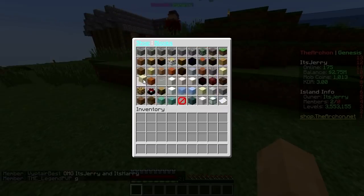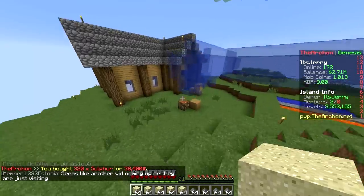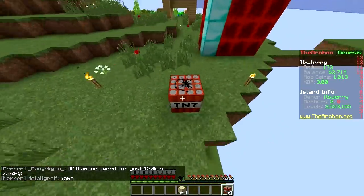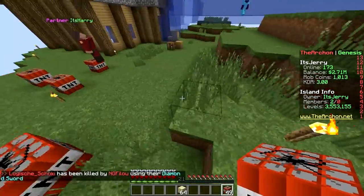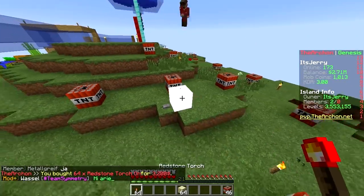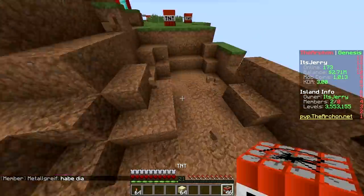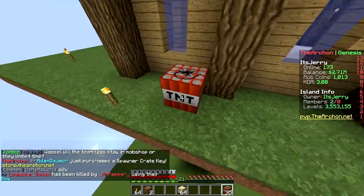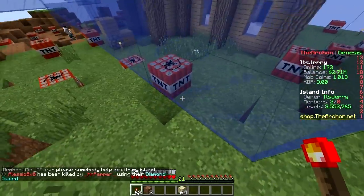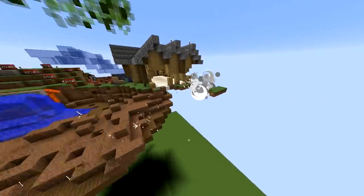First step — we need TNT. That requires sand and sulfur, so I'll buy five stacks. Craft the TNT — boom. What's the best way to place it for maximum damage? I think we should take it slow. We need redstone torches — actually, I bought buttons. Here we go — boom boom boom boom! That was lame, we need way more. Let's cover the whole island.